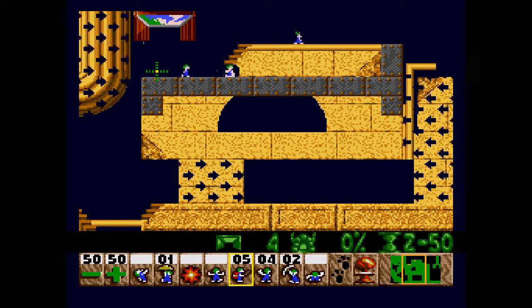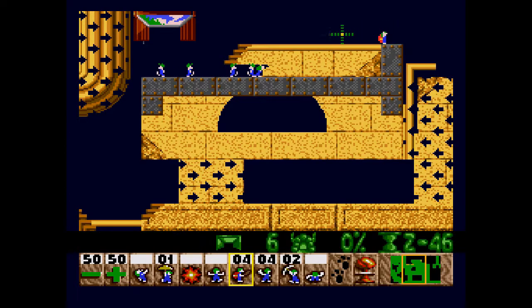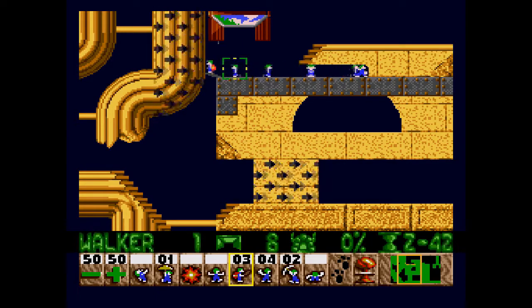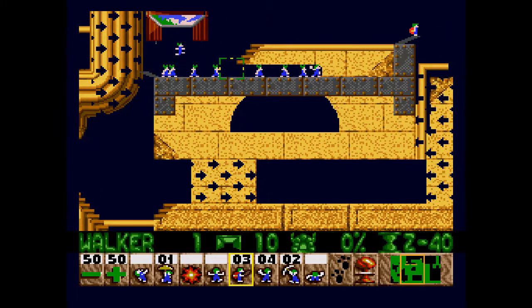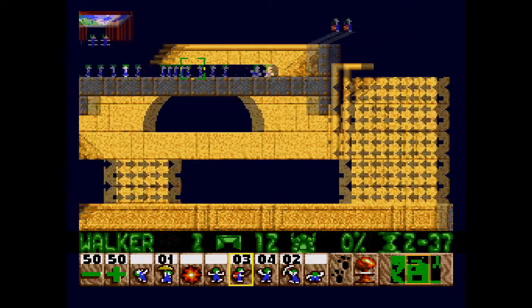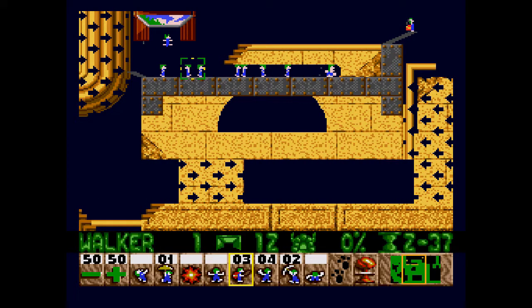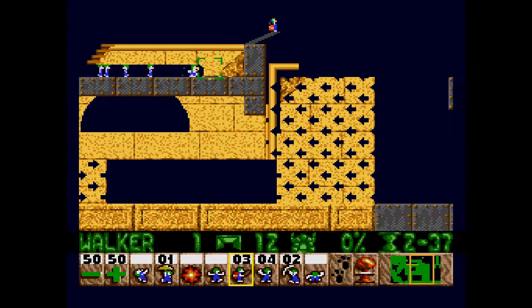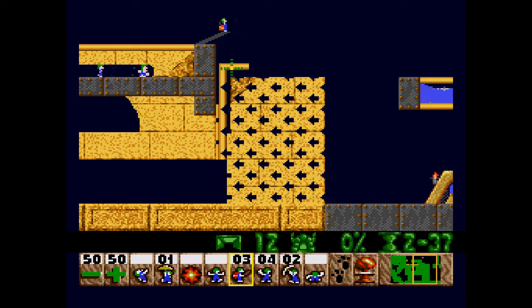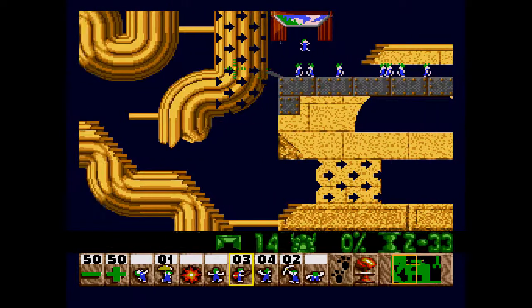One thing you want to do is make sure that you bash right there. This guy right here is going to build right there so he can get over those little one-pixel gaps. As for this guy, he's going to need to build right around there. We're going to need to save one of our builders for right here.